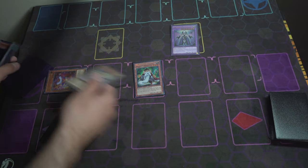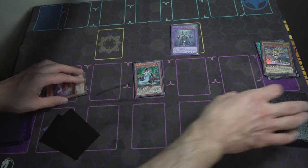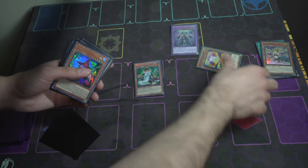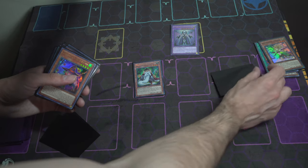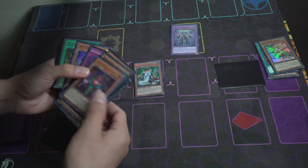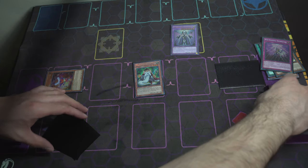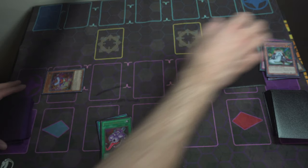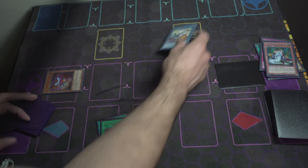Now Chain Link 1, Chain Link 2, Chain Link 3: Trick Clown pays 1000 to special summon himself, Cross Sheep lets us special summon from the deck face-down — we show the opponent it's Ariel — and Construct sends Incarnation to the graveyard. We then link off Trick Clown and Ariel to make Cross Sheep.